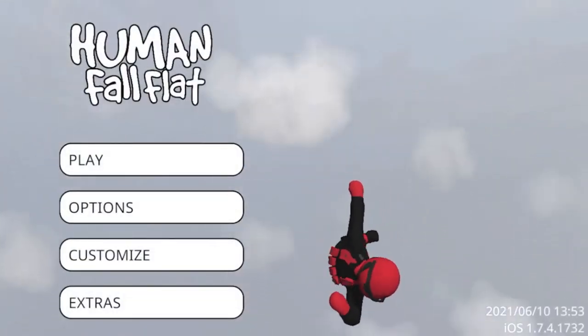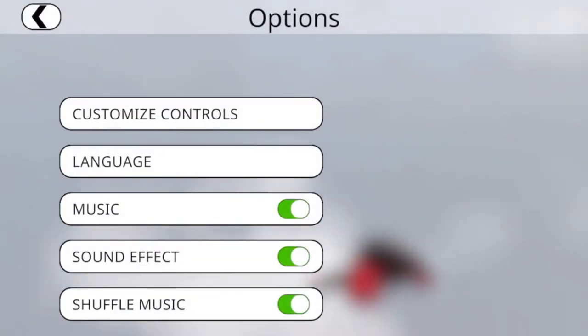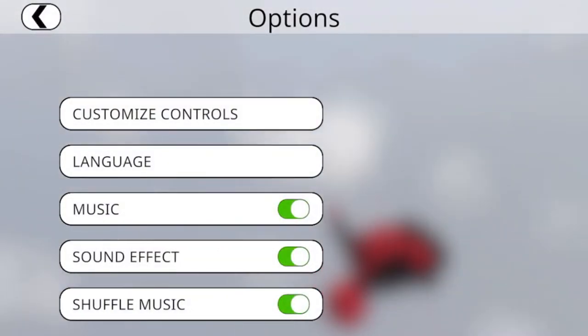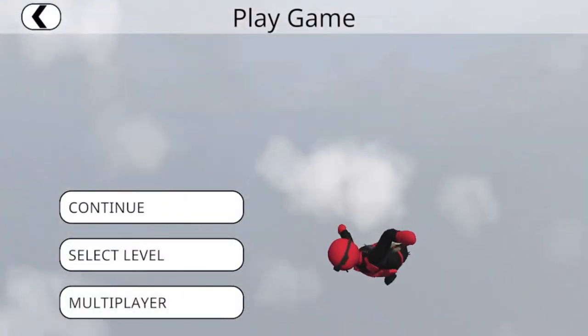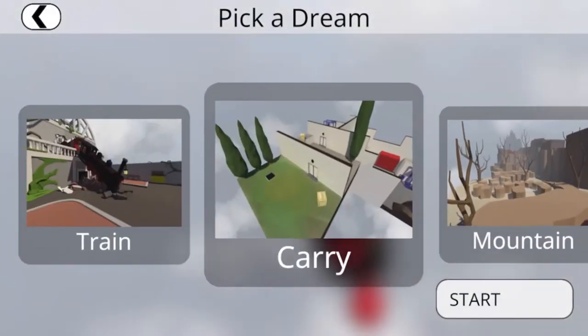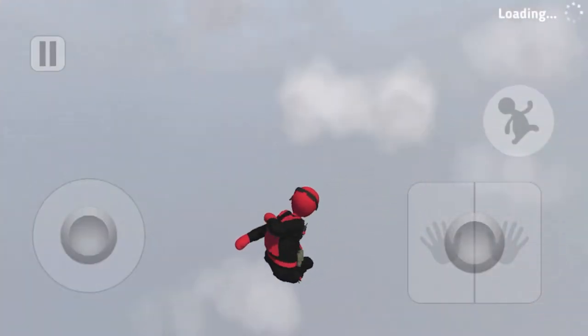Options include customized controls, language, music, sound effects, shuffle music, and all that. I'm just going to click Play, select level, and go all the way to the start just to show you all the basics.